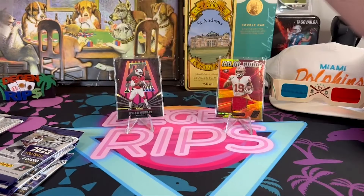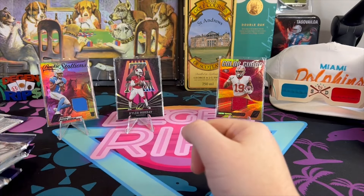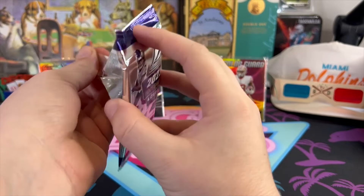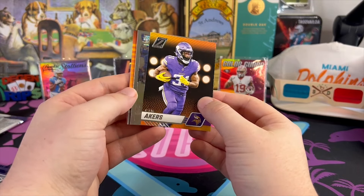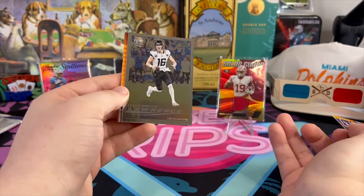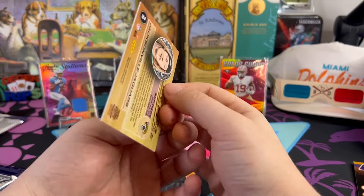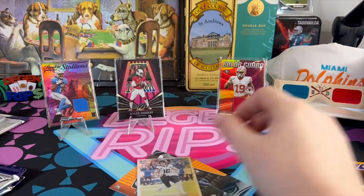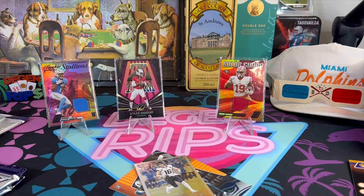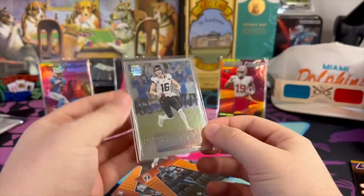We'll see what Quentin Johnston can do — he's gonna have to step up with no more Keenan Allen, no more Mike Williams. He's gonna have to carry that receiving core unless they draft someone, which seems kind of likely. And what is this? We have a Pacific throwback — I love these throwbacks actually. Pacific Trevor Lawrence throwback card. Gotta get a thicker sleeve, but yeah, these are cool — I like these Pacific throwback ones.